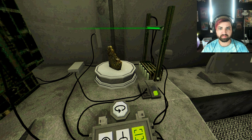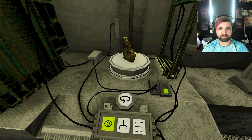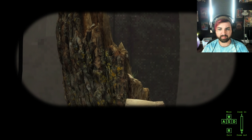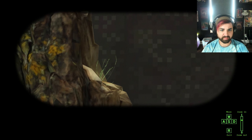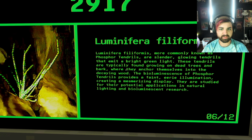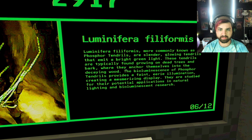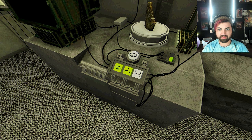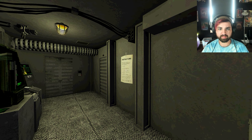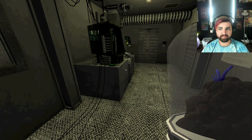This looks like a piece of wood. Scanning. Closer look. What is that? It's like a green thing that's grown out of it. I think that was this thing — Luminifera filiformis. Glowing tendrils that are made of bright light. Growing on dead trees and bark. 2917. Send it down the line.